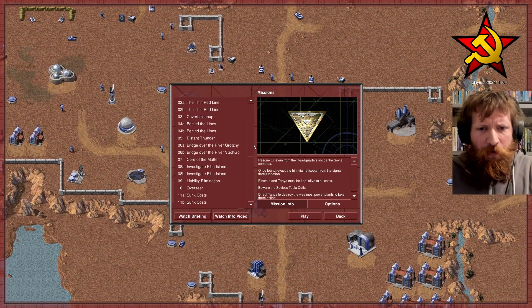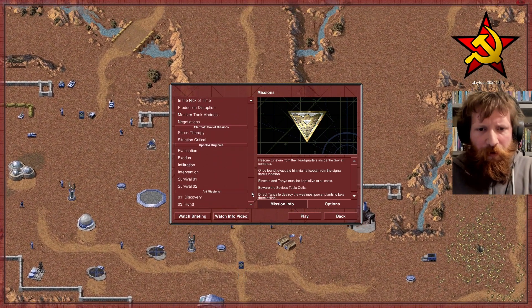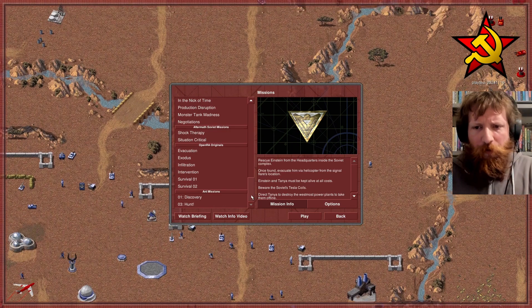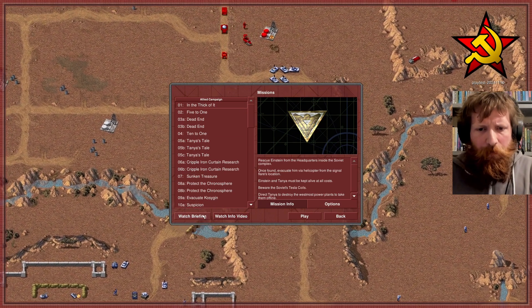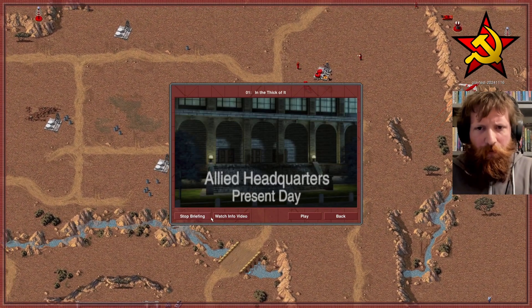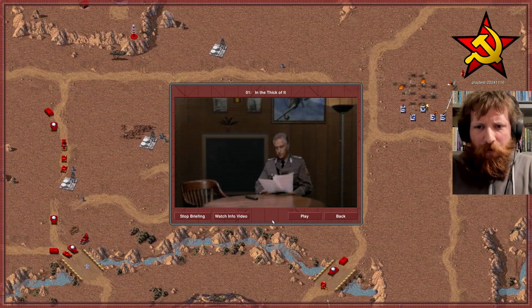We've got Allied Campaign, Soviet Campaign, Counter-Strike Expansion, Aftermath Expansion, some OpenRA Originals, and the Ant Missions, which were original to the PlayStation version. We've got videos here — I think these are the original low-quality videos.